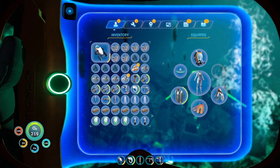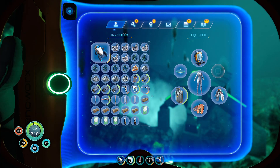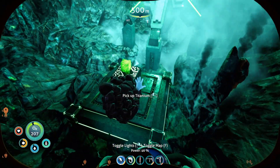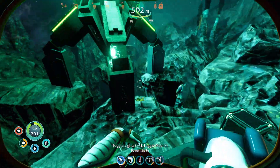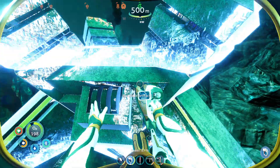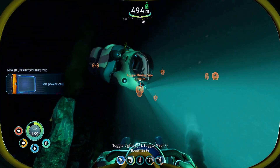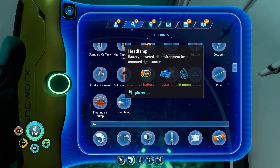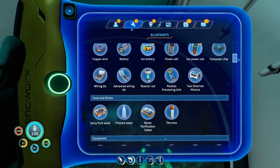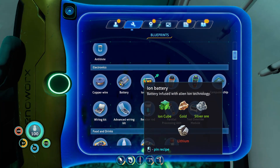Our inventory is full — let's drink some water and drop some titanium. Let's grab these two ion cubes. We got a round sampler, and we also got the ion battery and ion power cell blueprints. Now we can build the headlamp and maybe some other stuff. Ion power cell and ion battery — now we can actually make use of our ion cubes. That's honestly pretty useful.